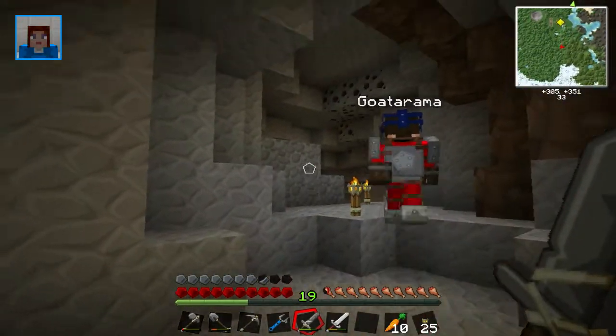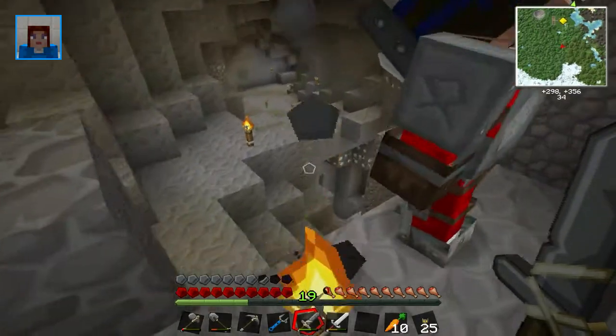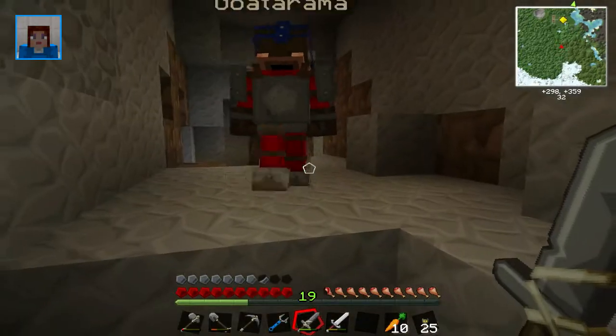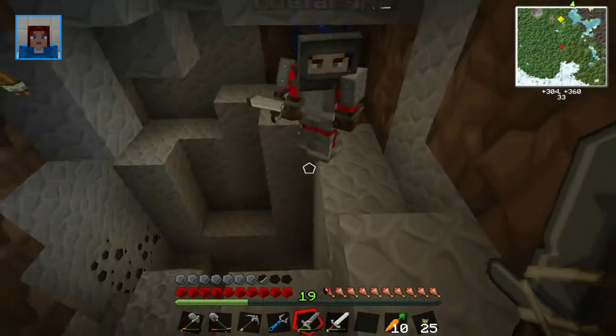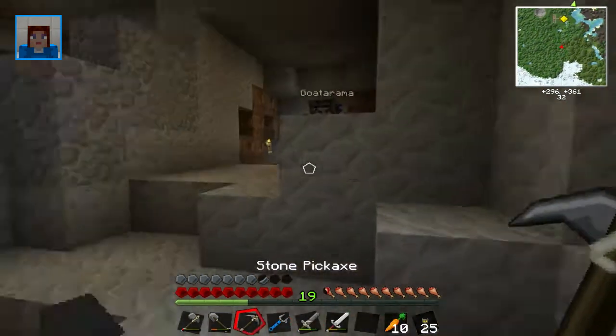Let's find some copper — you know what it looks like? Yeah, it's orangey. Race then! A typical old-fashioned race for copper. Shouldn't we stick together for safety? Yeah, but it's like the training days — a super mining race! Come on then.